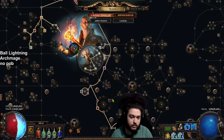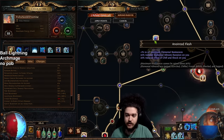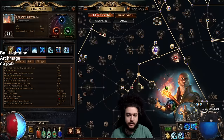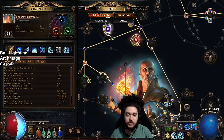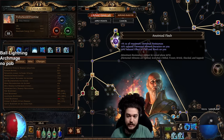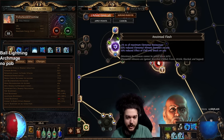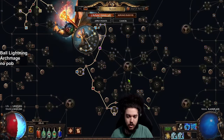To help with mitigation we've taken Anointed Flesh. Anointed Flesh paired with the Illuminated Devotion ascendancy essentially makes us not really affected by chill or shock. I am slightly affected by chill right now, but when we finish our pantheon we won't have to worry about that.